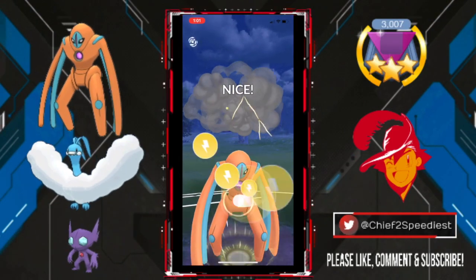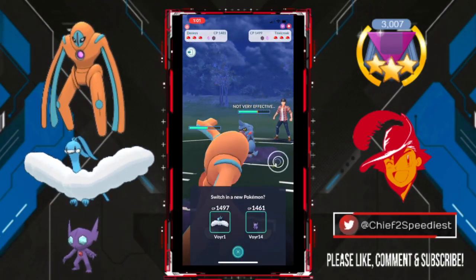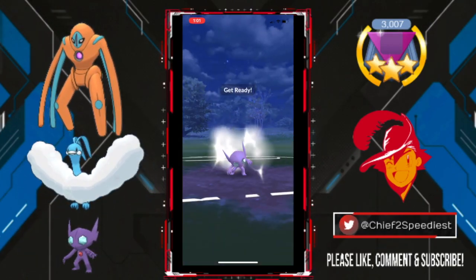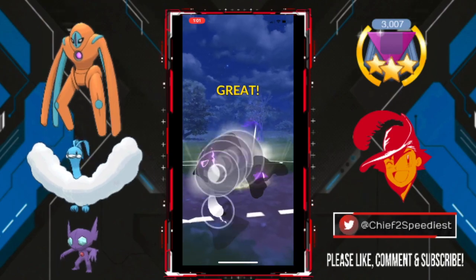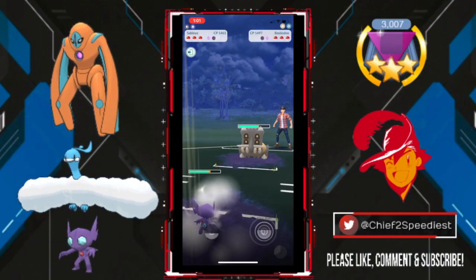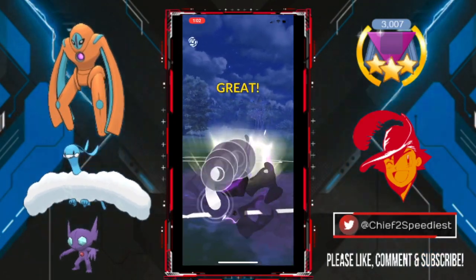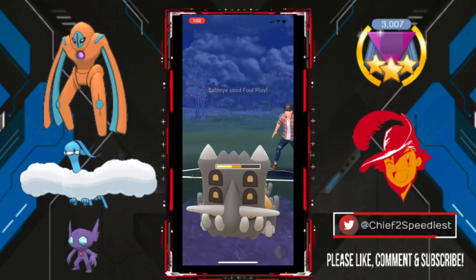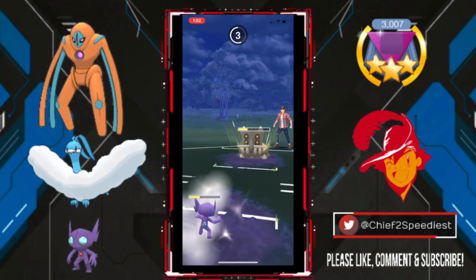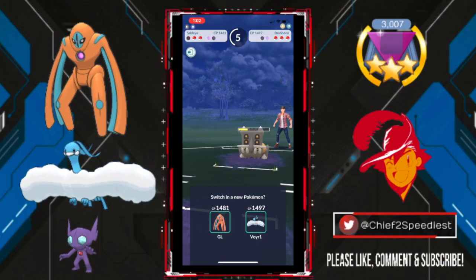In this first matchup, we see my Defense Deoxys lead right into that Toxicroak. This is actually a pretty close matchup, so I'm just going to match shields here. I try to catch the Sludge Bomb with Sableye, but it doesn't quite work out for us. Our timing is not exactly perfect, so that Bastiodon is going to come out here. And I don't really see any reason to spend my last shield on Sableye, especially considering that Deoxys is going to counter down this Bastiodon pretty easily. This Bastiodon has a ton of play against my Altaria, so I cannot allow it to face off against my Flying-type.